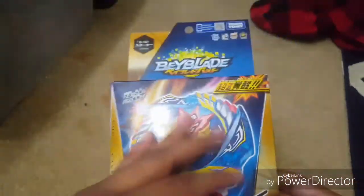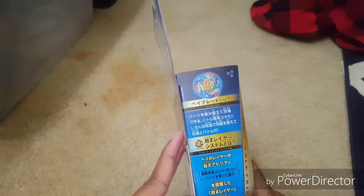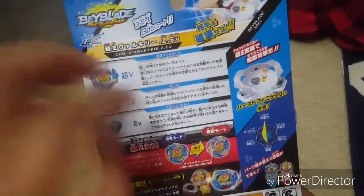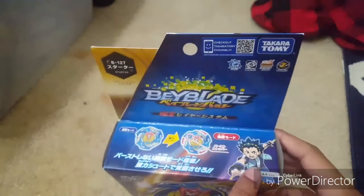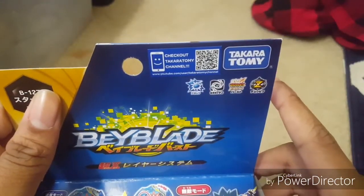Let's look at the package. On the base at the bottom we got the beautiful Cho-Z Valkyrie. We get some Cho-Z Valkyrie text, and then some more info — I can't read Japanese. On the back it shows the parts, you can change mode, and on the top it's showing the same mode. Then there's the 13-year-old age rating, and it mentions the Zetsu Birth system.